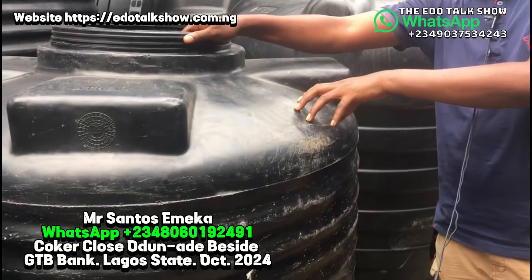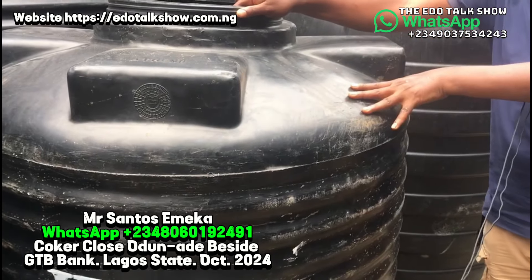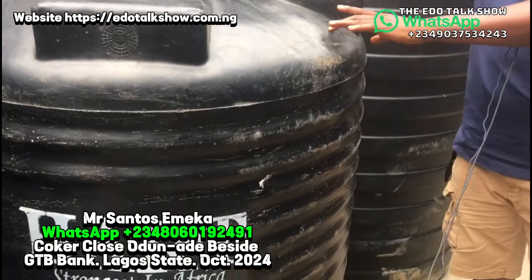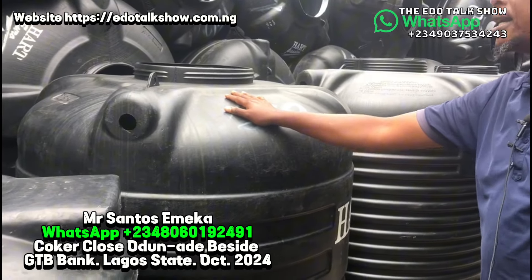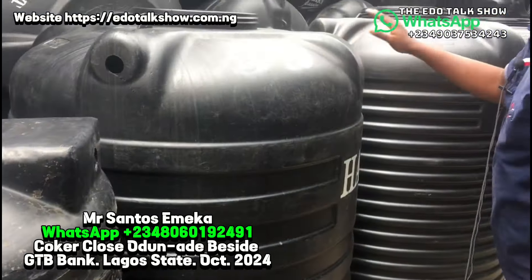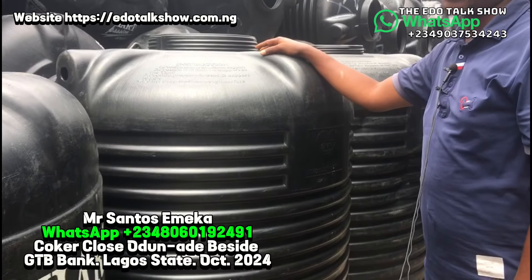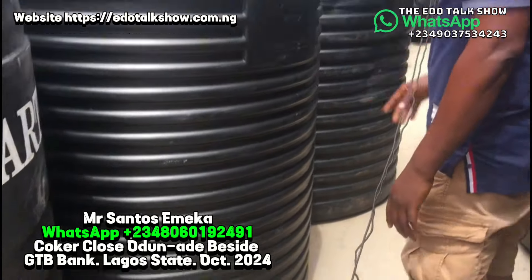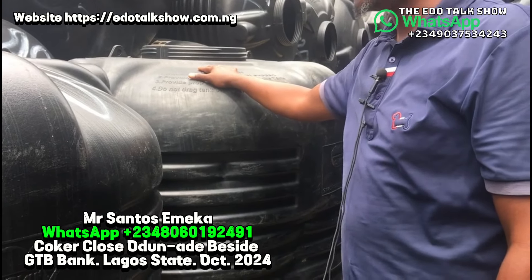This one costs more because it's double material — it lasts longer. And it has an advantage: when it gets burst, you can patch it. Unlike the other one, if this one bursts you cannot patch it, but it will not last as long. Then this one now is a thousand two hundred — this one goes at the rate of 110,000. Then this is a thousand four fifty liters — this one goes at the rate of 115,000. And this one is a thousand five hundred — this one goes at the rate of 125,000.